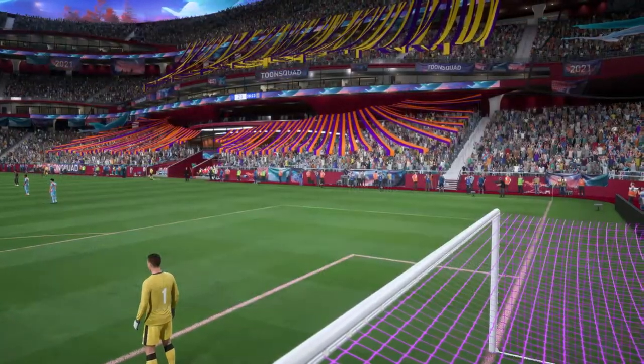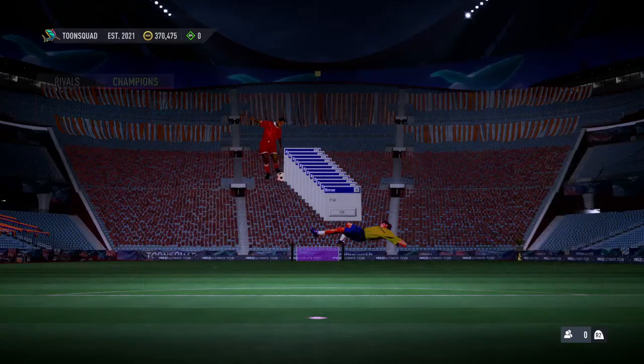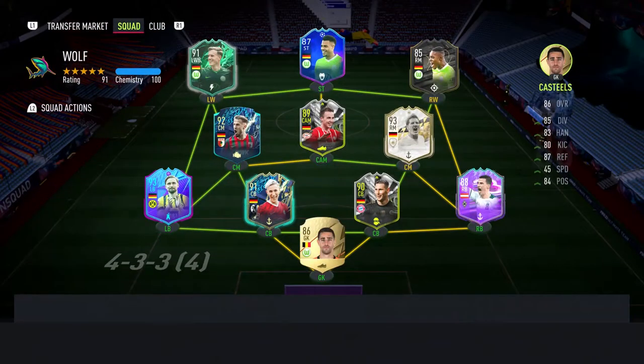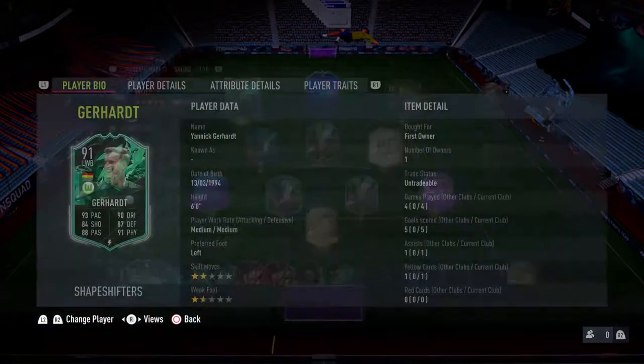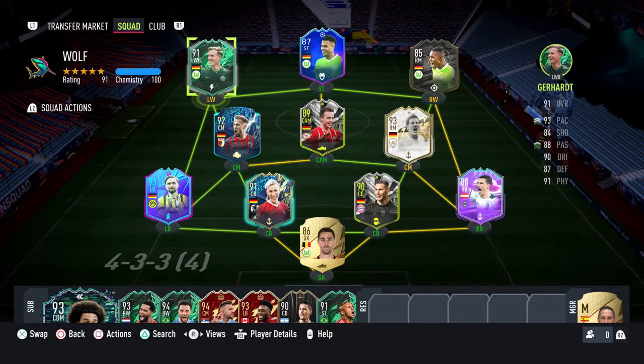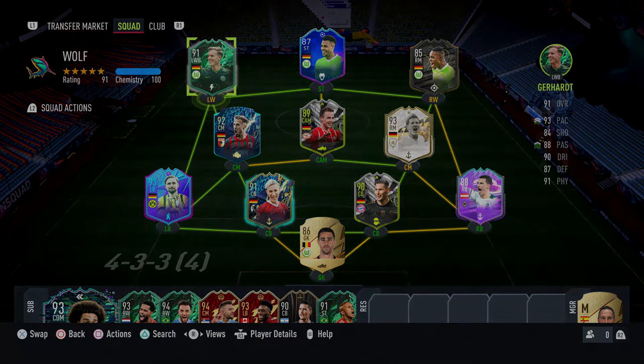We won all four games. Gerard is definitely worth unlocking — even if you did Schmelzer like I did, you can play him as a left winger and he's very capable of that. I really enjoyed playing with this team. Of course I enjoyed playing with Lucas Mecha on FIFA — best striker in the game. That's going to be all for this video; hit the like button if you enjoyed it, subscribe if you're new, and I'll see you guys next time.